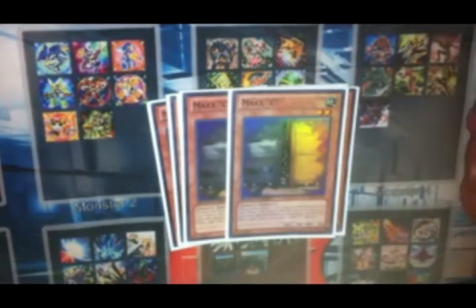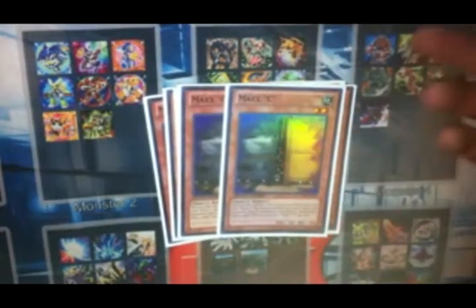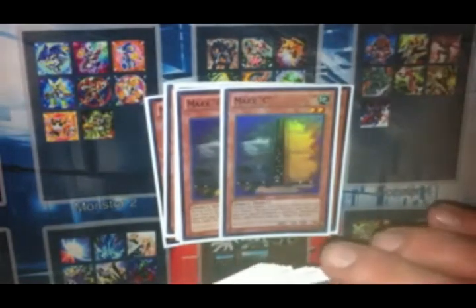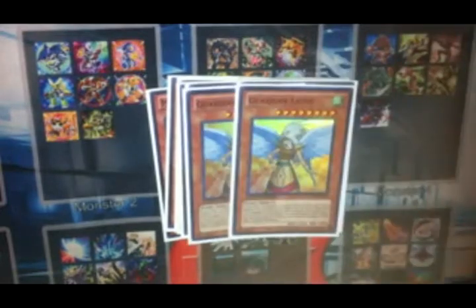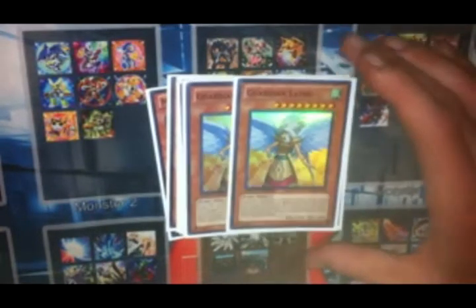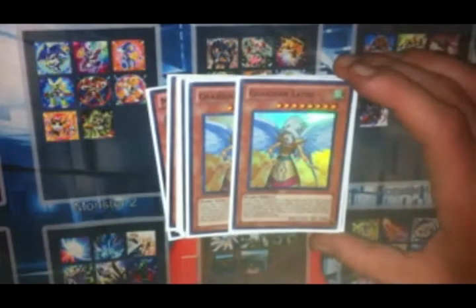Two copies of Maxx C — basically because I don't have three. I'm still looking for a third, so as soon as I get one I'll be upping this to three. Two copies of Effect Veiler. This is pretty much what I've settled on — going with Effect Veiler over Fiendish Chain in my main deck. Two copies of Madolche Anjelly. It combos really, really well with Hootcake. I can't believe I forgot about Anjelly when I originally built the deck. I tried teching her in and she didn't work out well, but now with Hootcake she's a lot better.